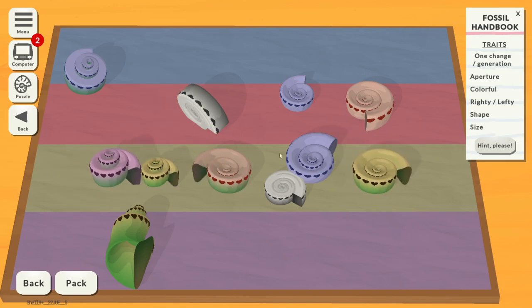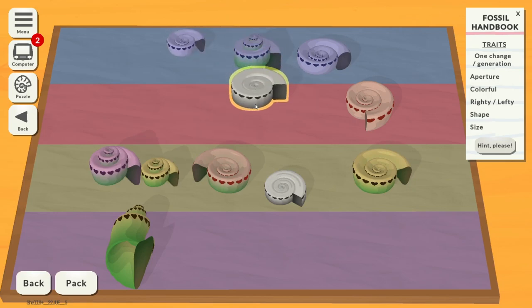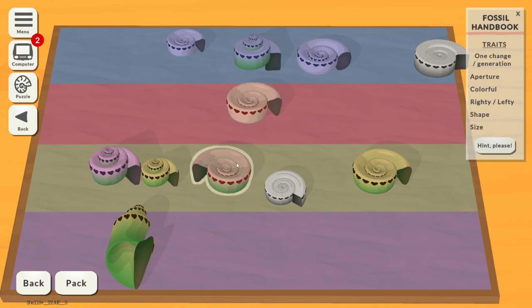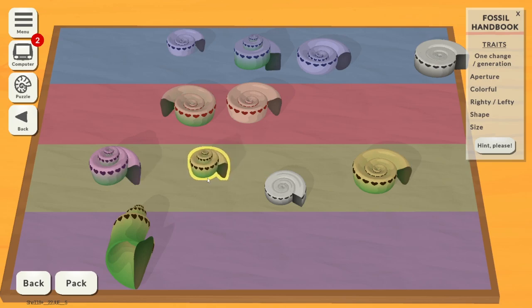All the green ones will be in the same generation, all the blue ones will be in the same. This one doesn't have a colour because it's a bit of a mystery shell, so I'll just put that over there for now. This is a red one — oh, this could be a red or a green one, I've just realised. The puzzles get more and more complicated.